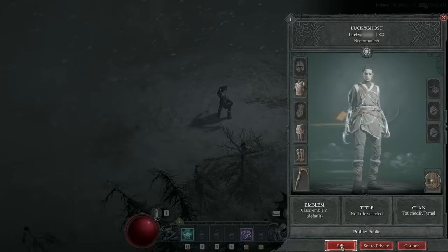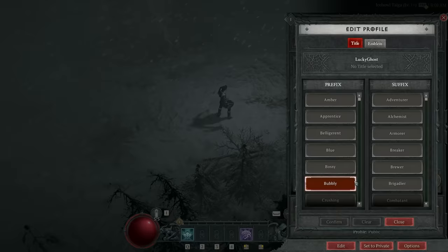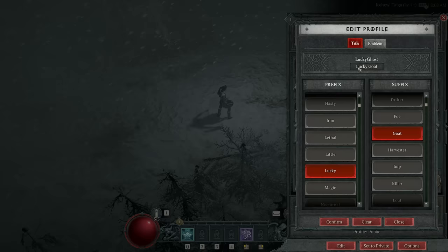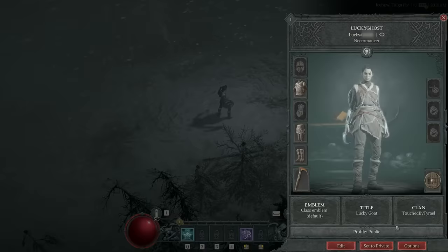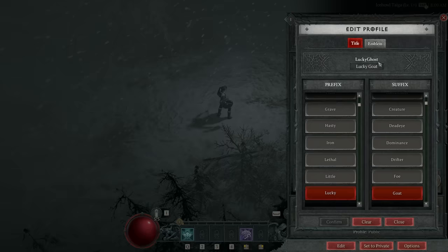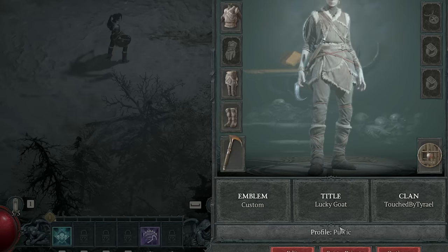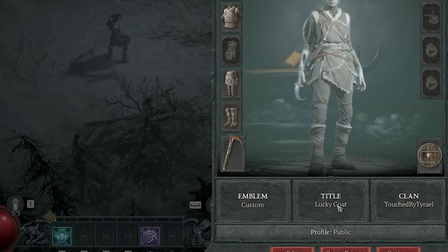You can edit your character's title by combining two words — for example, 'Lucky Goat.' Emblems and titles are unlocked by playing the game. You can also set your status to Away, Busy, or Offline so friends don't know you're playing.